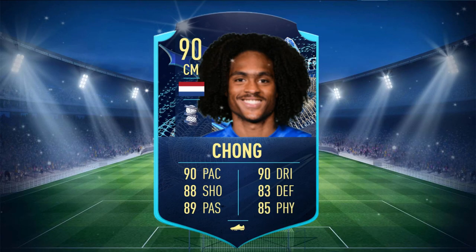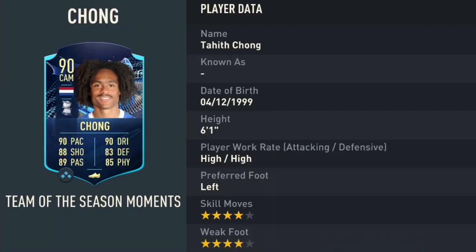Chung is a 90 rated card with 90 pace, 88 shooting, 89 passing, 90 dribbling, 83 defending, and 85 physical. He stands at 6 foot 1, has high-high work rates, is left footed with 4 star skill moves and 4 star weak foot.